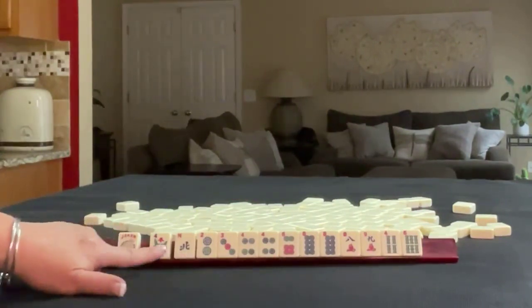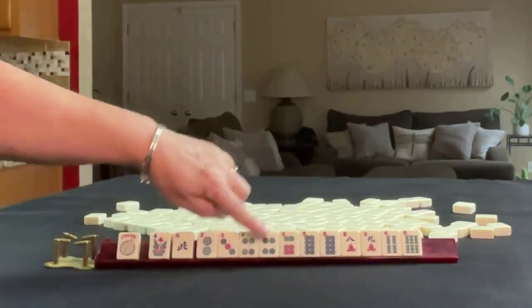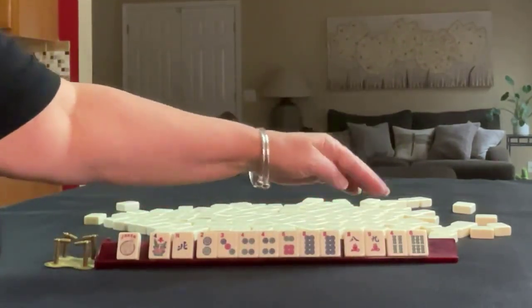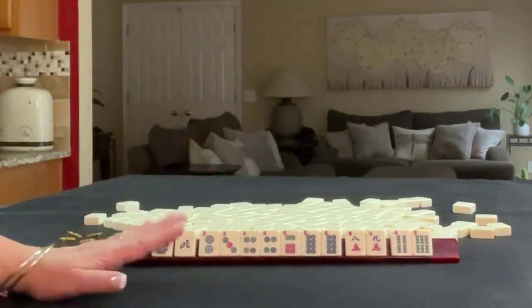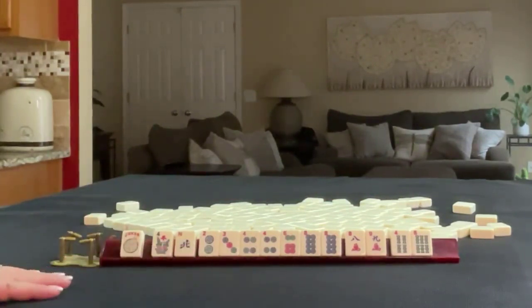Joker, flower, north. Two, three, four, six, eight in dots with a pair of fours and a pair of eights. In cracks, we have an eight, nine, and then in bams, four, six singles. If these were your tiles, what would you focus on and what would be your first pass?